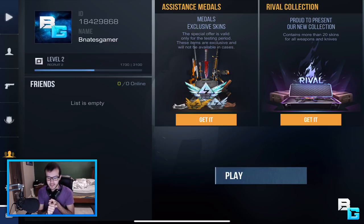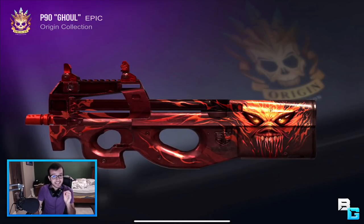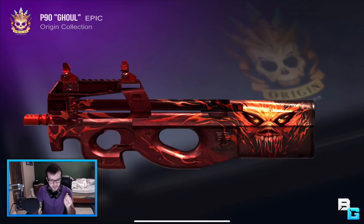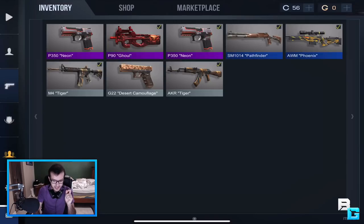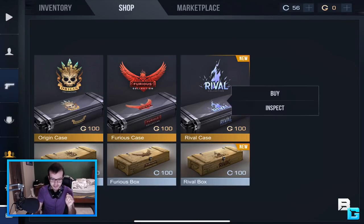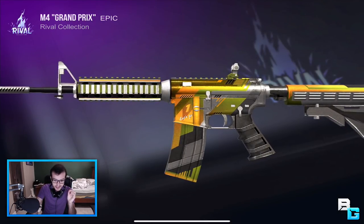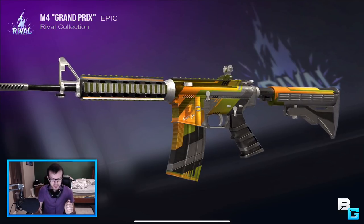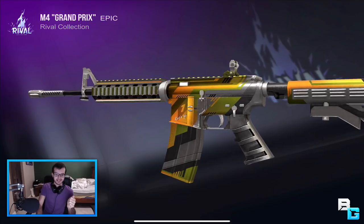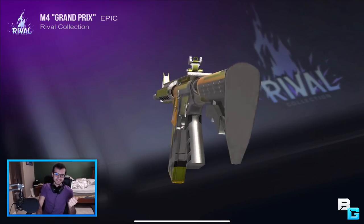Going back to the first thing — this game doesn't have too many features. But there are skins, and I gotta say, the weapon models in this game are the best I've ever seen on any mobile game. Look at this — it looks freaking amazing. If you go to the shop, there are cases you can get. The skin quality is gorgeous. I don't know how it has such high-quality weapon models and yet the game doesn't lag.